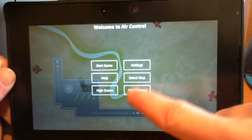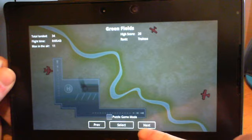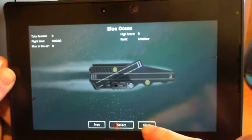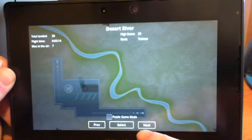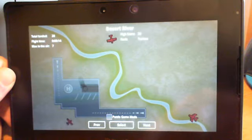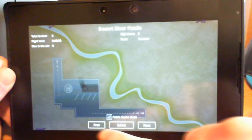Go back to the main menu, and you see there's lots of maps there to check: green fields, blue ocean, wings of history, and desert river. Check them out. Check out puzzle mode.